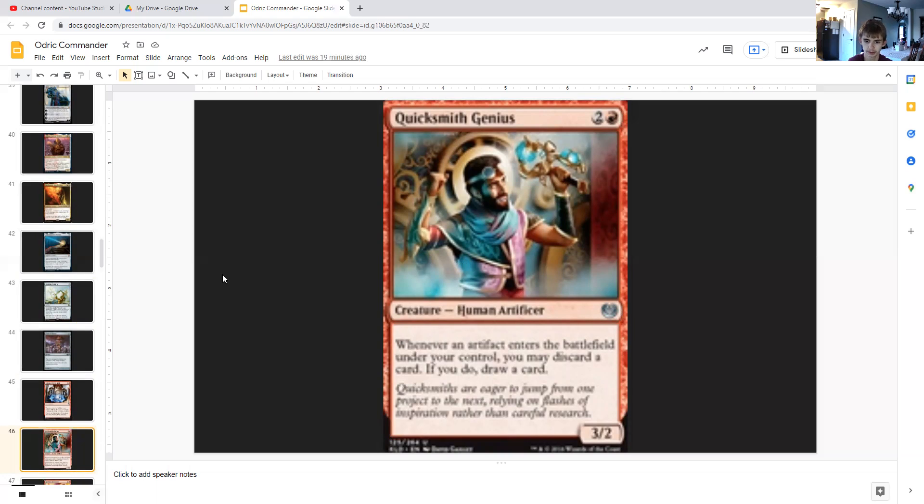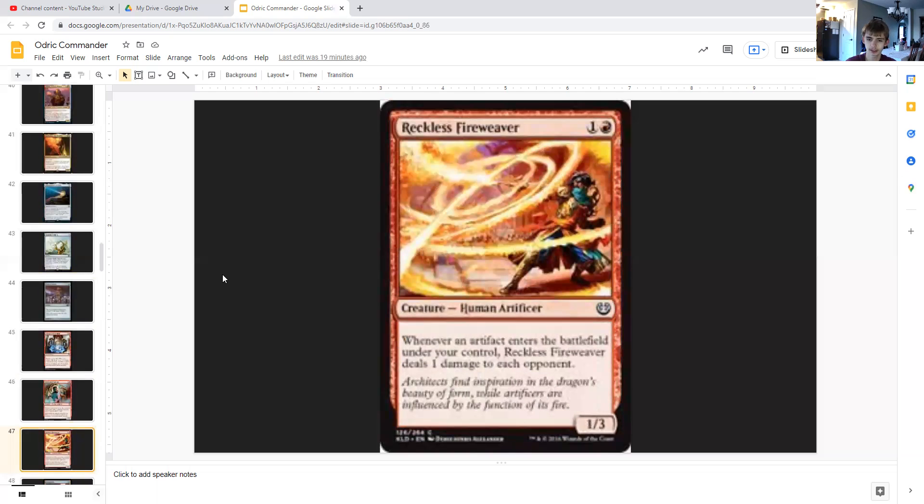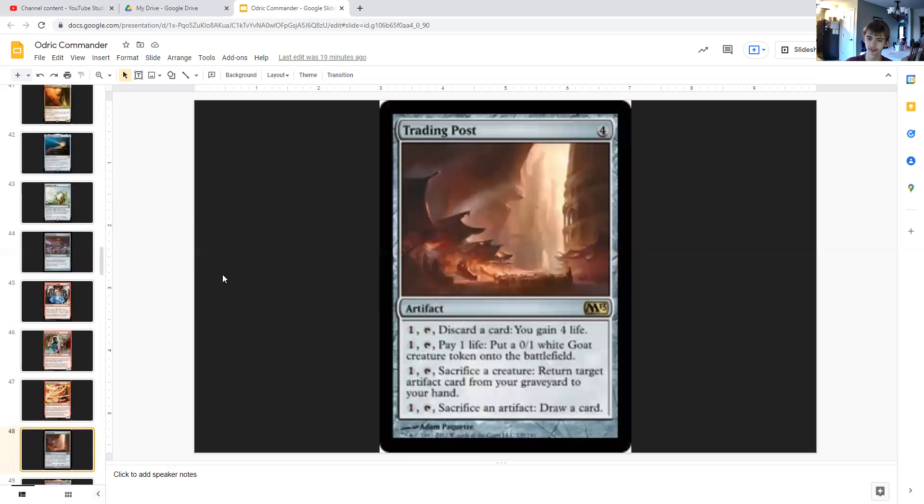Quicksmith Genius is two generic and red — a 3/2 human artificer. Whenever an artifact enters the battlefield under your control, you may discard a card; if you do, draw a card. Reckless Fireweaver is one generic and red — a 1/3 human artificer. Whenever an artifact enters the battlefield under your control, Reckless Fireweaver deals one damage to each opponent. So our blood tokens entering deal damage and trigger draw-discard effects.